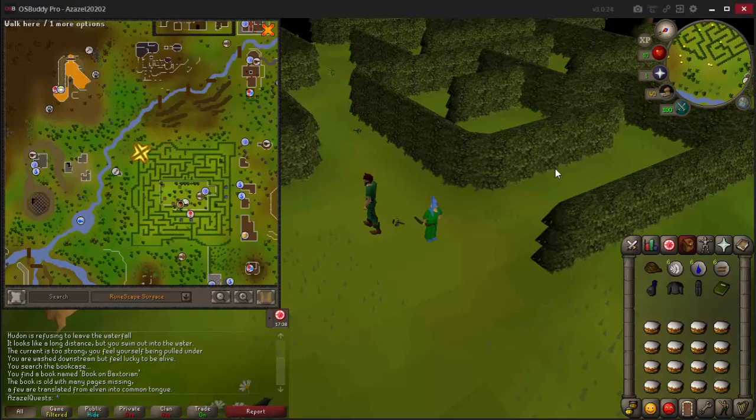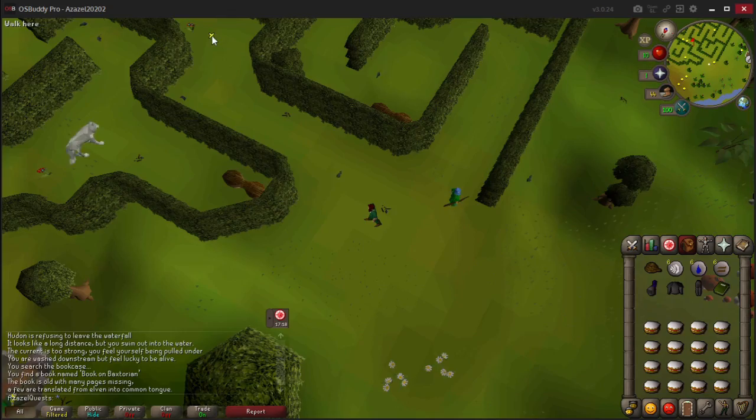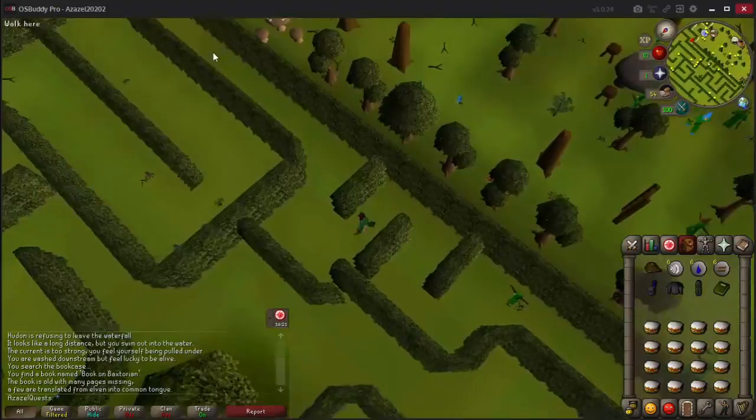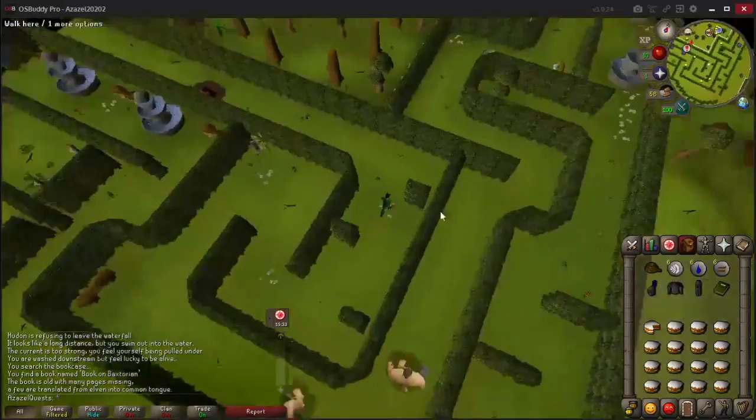We have arrived at the beginning of the maze into Tree Gnome Village. If you have started or completed the Tree Gnome Village quest you can talk to Elkoy and he'll take you straight into the center. However I haven't started it, so I'll show you how to walk through it. This ladder here is what we're looking for.